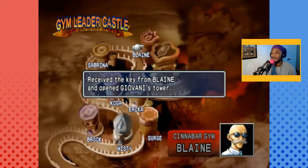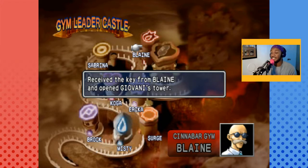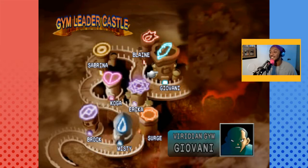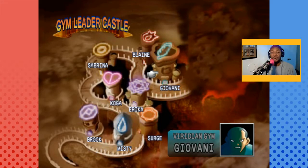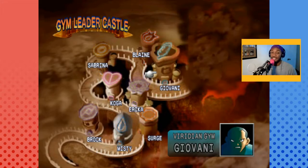Clearing the Cinnabar gym gives us the key from Blaine and opens Giovanni's tower. Giovanni is the very last gym leader — I can't believe we made it this far. We should have lost a long time ago. Next time we'll be taking on the Viridian City gym, going up against gym leader Giovanni.